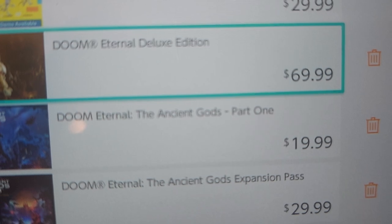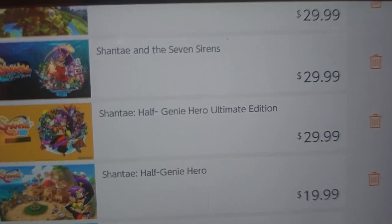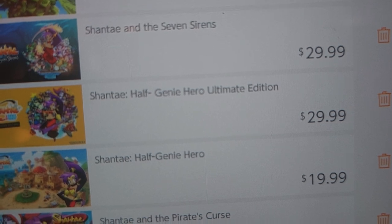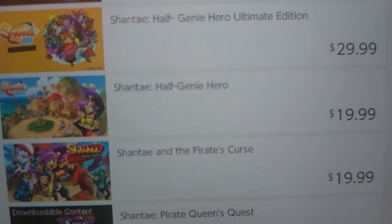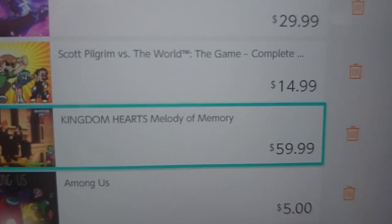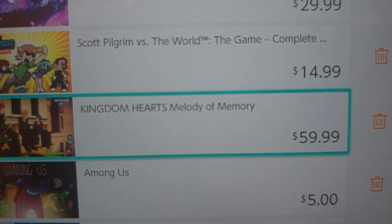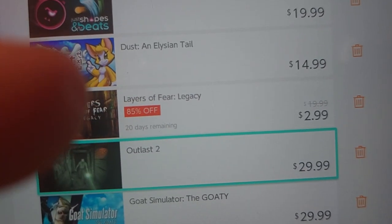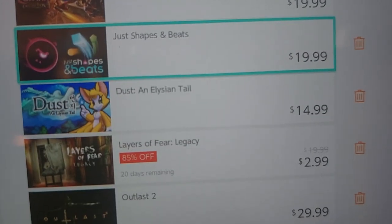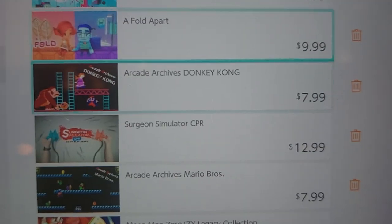Doom Eternal on the Switch costs a lot of money. I was also thinking of getting the Shantae series — Shantae and the Seven Sirens, Shantae Half-Genie Hero Ultimate Edition, and Shantae and the Pirate's Curse. Along with Kingdom Hearts, there's Melody of Memories, which I'm hoping to get as a physical copy, or digital. I'm also maybe getting Outlast 2, Layers of Fear Legacy, Goat Simulator, Castlevania, or Night in the Woods. There's a lot of things I'd want on the Nintendo eShop, but I don't have that much money right now.